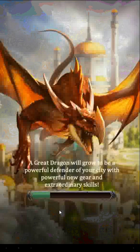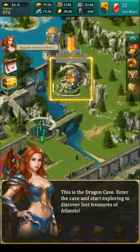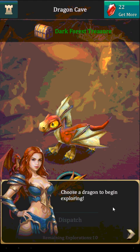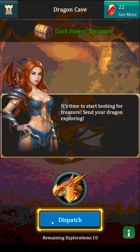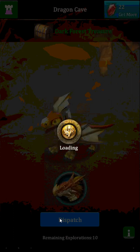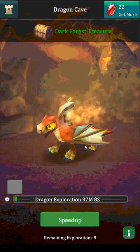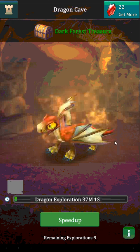We'll go back out. Leveling him up that much will have given us a few things — one, it unlocks the dragon cave, so let's go in and explore it. Choose a dragon to begin exploring; this only counts when you have multiple dragons, so we're going to ignore that for now. We're going to dispatch him — that is to send him out to seek adventure. Our little guy is off exploring, and he will come back with either resources, troops, or speed-ups.